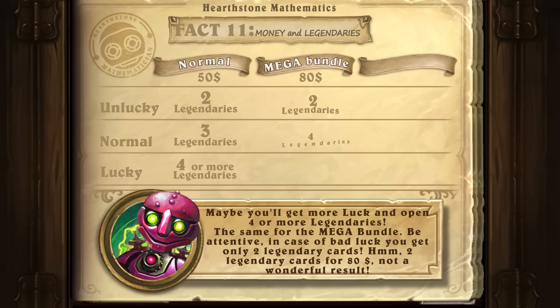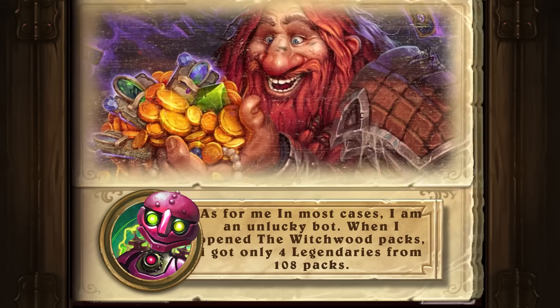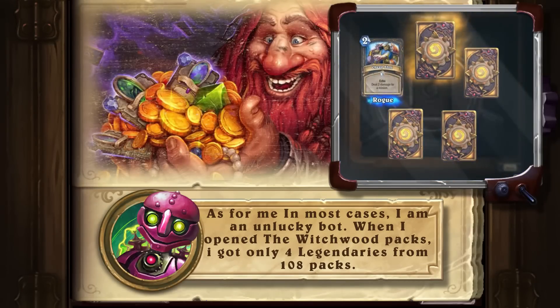The same applies for the mega bundle — in case of bad luck you get only two legendary cards for 80 dollars, which is not a wonderful result. And the same statistics apply if you want to buy both pre-orders; with more luck you could get eight or more legendaries. Think twice before you pre-order. As for me, in most cases I'm an unlucky player — when I opened the Witchwood packs I got only four legendaries from 108 packs.